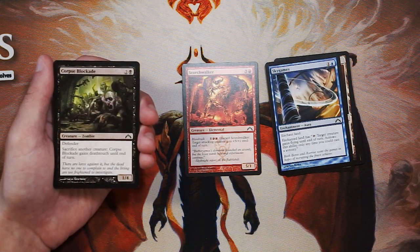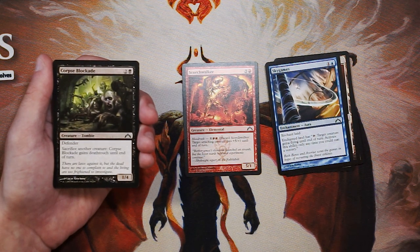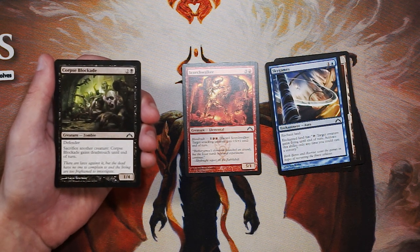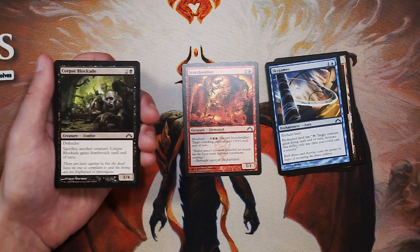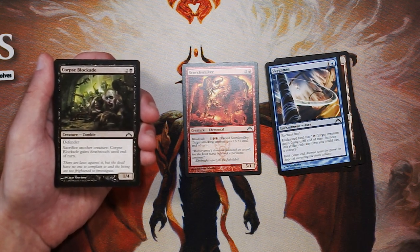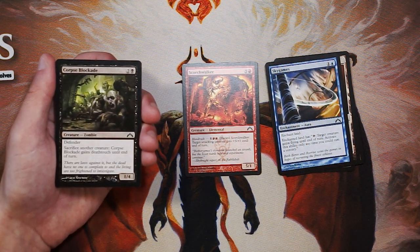Corpse Blockade is a 1/4 for two and a black with Defender, so it cannot attack. You can sacrifice another creature and it gains Death Touch until end of turn. I don't love this one — Defender is quite bad in that you can't encourage aggression with only defenders. The Death Touch and sacrifice outlet is kind of nice and might synergize with other cards in the set, but I don't think it's worth it. It's just very slow and very much a stall card.